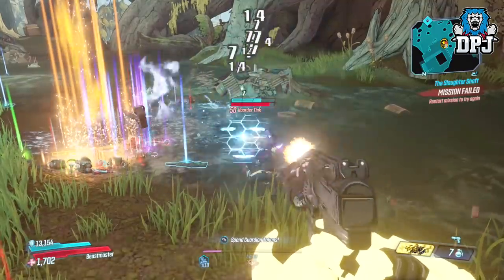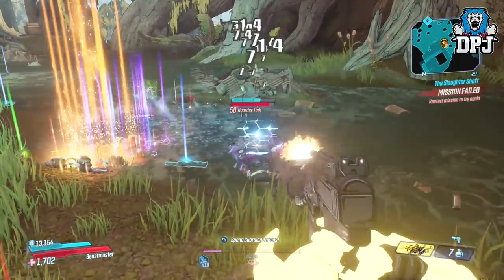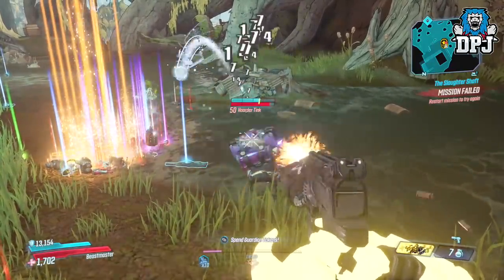This can be done on any class, but the easiest method is to do this on Amara using her phase grasp. So with Amara and phase grasp on your build, head to Eden 6.